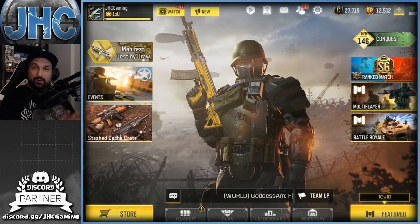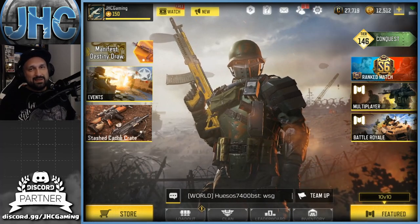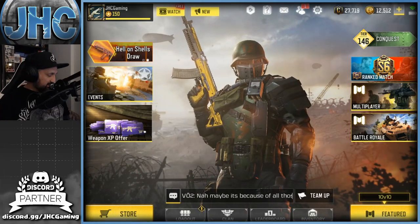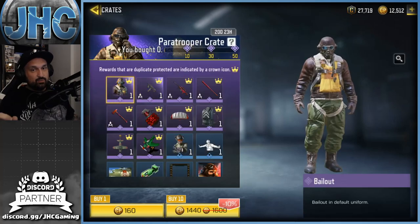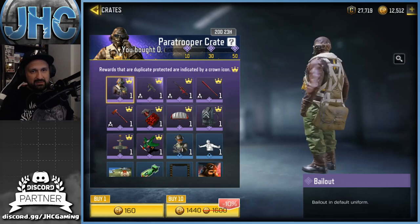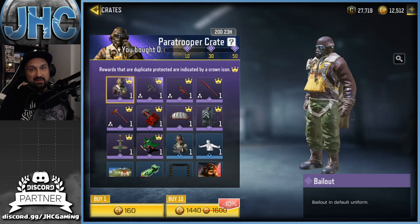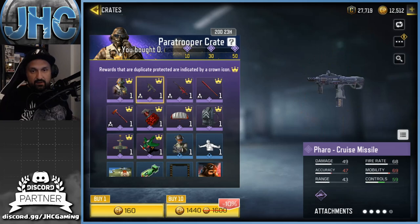What's up guys, Johnny here back with a brand new Call of Duty Mobile video — crate opening, as always at least once a week. There's a brand new crate in the store, and I have to say, the soldier skin looks pretty dope. It's got something trailing in the back — a parachute I guess — old school, with a mask, looking pretty dope. So hopefully we can get it.